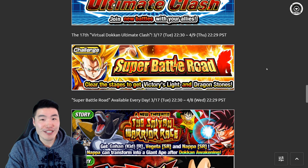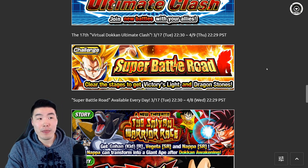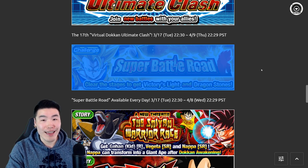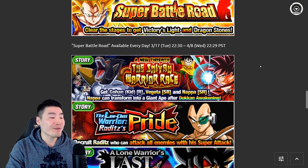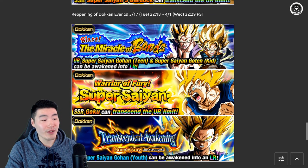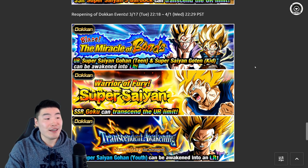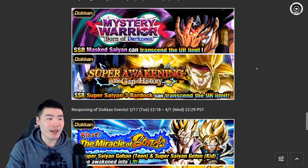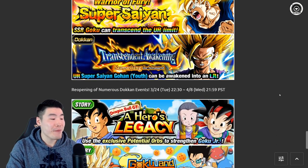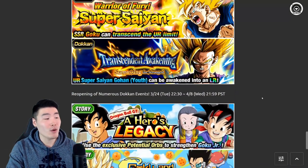We're also getting Super Battle Road every single day, but we've had Super Battle Road for such a long time now it's not really anything special. On JP they got a completely new version — the Extreme Super Battle Road — with more enemies and harder difficulty, giving JP players a lot more new content to grind and something to actually work towards. Getting Extreme Super Battle Road on Global would have been really nice, but instead we just get the regular Super Battle Road every day. And we have the return of a few old story events — fine, but nothing special.